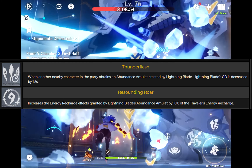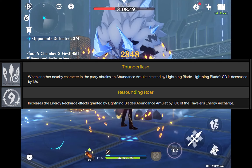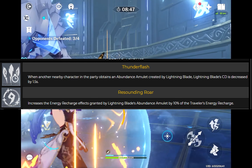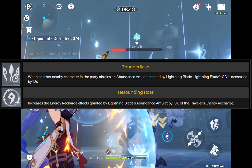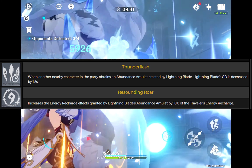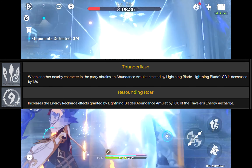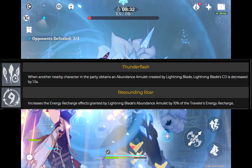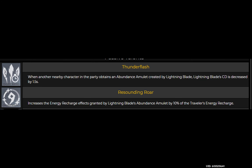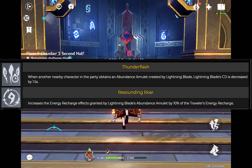The second passive talent is called Resounding Roar, and it increases the energy recharge effect granted by Lightning Blade's abundance amulet by 10% of the Traveler's energy recharge. So if you have 100% energy recharge — the standard starting amount — the amulet will grant 30% energy recharge instead of 20%. This is great because if you've already stacked energy recharge on your Traveler, it becomes even more powerful.